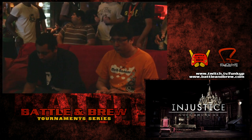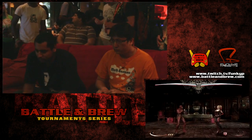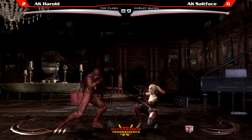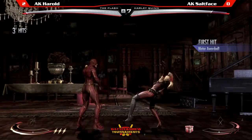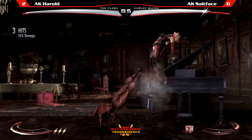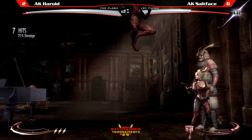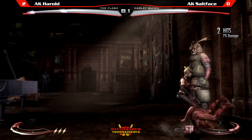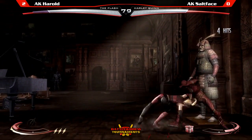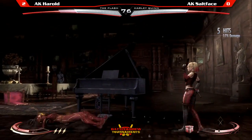Salt Face picks a different stage this time — he's like, that last stage didn't work out for me, let me change momentum, take a breather, and see if I can change things around. AK Harold up 2-0 in the finals. Misses his trait cancel. Corner already? This is not good. He just jumps out of the corner — very risky. Now Harold's in the corner. This will hurt.